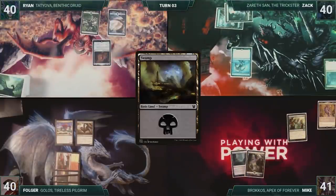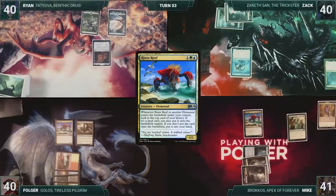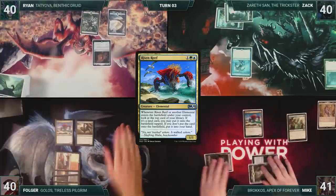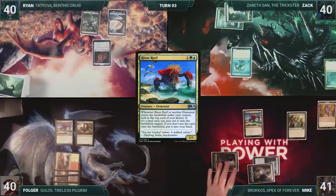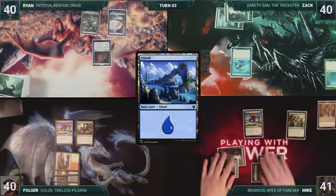Mike draws and then plays a Swamp for turn. He also casts Risen Reef. It enters, and Season of Growth triggers. Mike scrys off of Season of Growth. He then resolves Risen Reef, looking at the top card, revealing an Island, and putting it onto the battlefield. With nothing else, Mike passes.